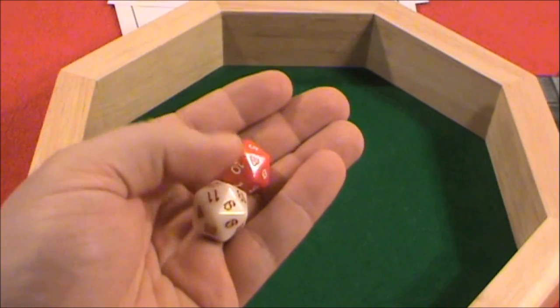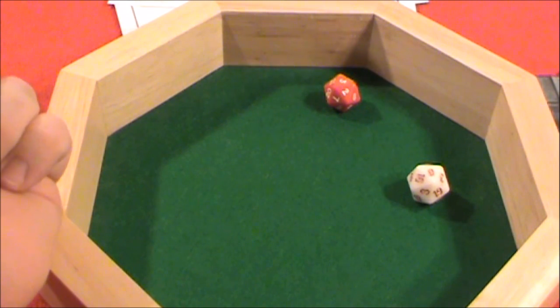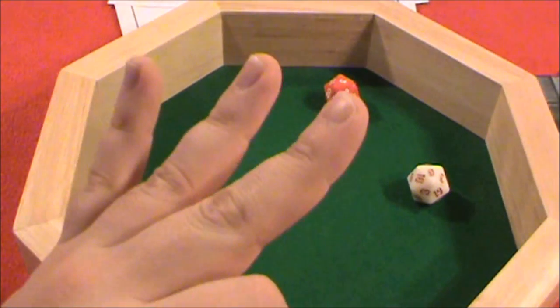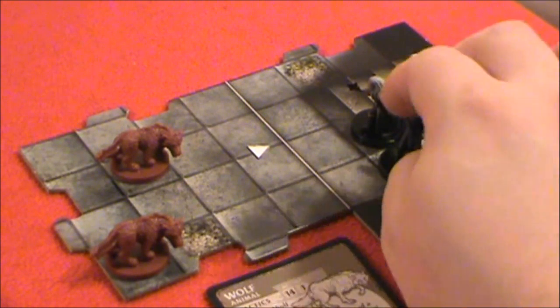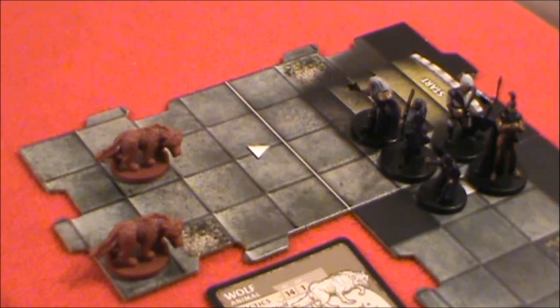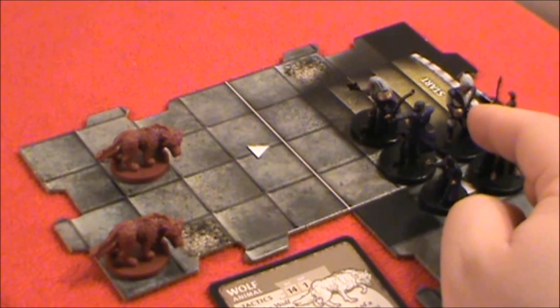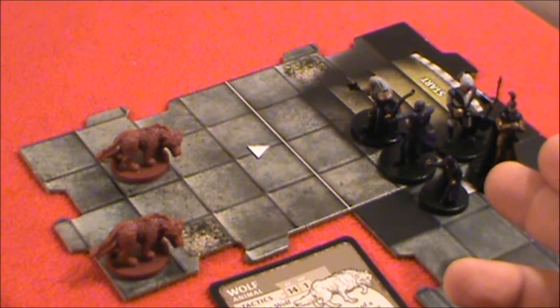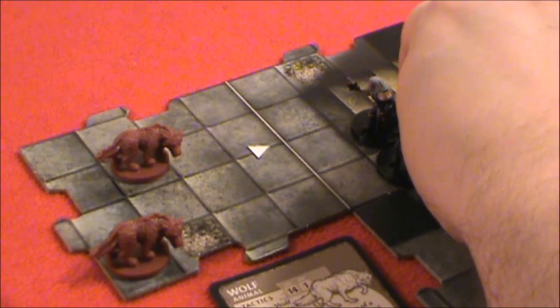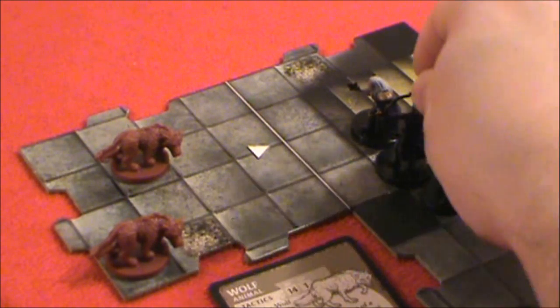So our halfling rogue and our human fighter each get to make a decision. The fighter has his sword out. Probably what he's going to do is try to stop these wolves from approaching the more squishy party members, so he's going to run up here. Each space is five feet and he can move 30, so that's about six squares. We're going to move him right up in the face of this wolf.